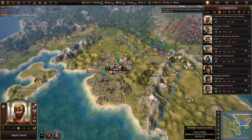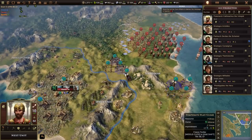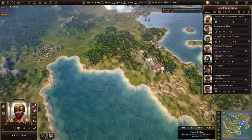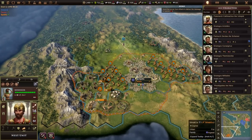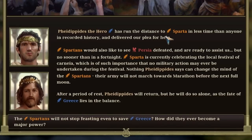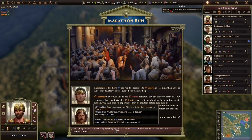We should be able to get to Sparta now, so we'll see what they say. He ran the distance to Sparta in less time than anyone in recorded history and delivered our plea for help. They would also like to see Persia defeated and are ready to assist us — but no sooner than in a fortnight. Sparta is currently celebrating the local festival of Carinia. So basically they're celebrating for two weeks. We have to wait two weeks — what are we going to do for two weeks? There's no way we can defend these for that long.